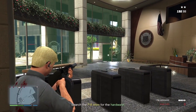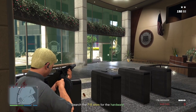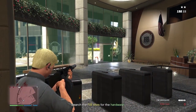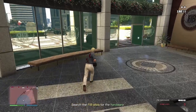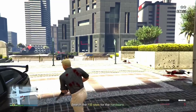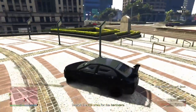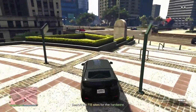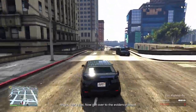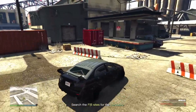Once you've collected the two hardware parts, go back downstairs. Be very careful here because there will be a lot of agents shooting you. Kill the agent right next to the door, make sure you have a clear way, and get to your vehicle as fast as you can. Enter the Kuruma and drive away — this is why the Kuruma is really important, as it makes it much harder for you to die. Now make your way to the second location, Location B.